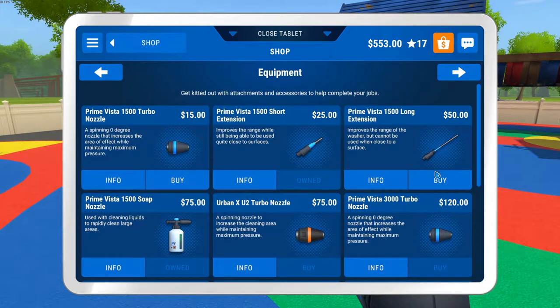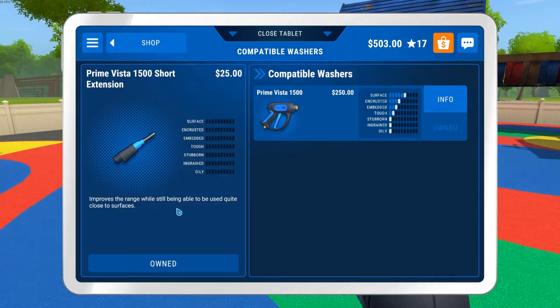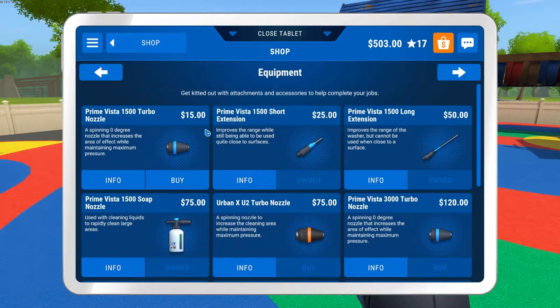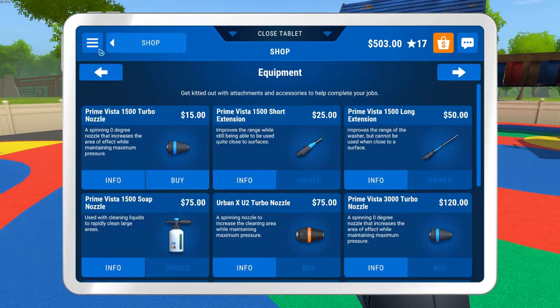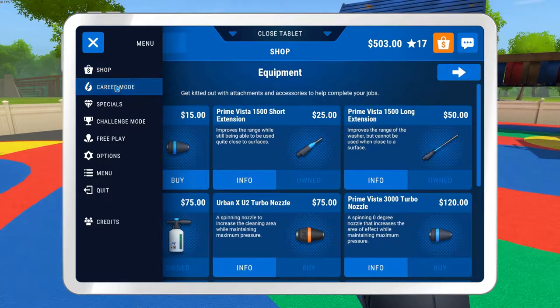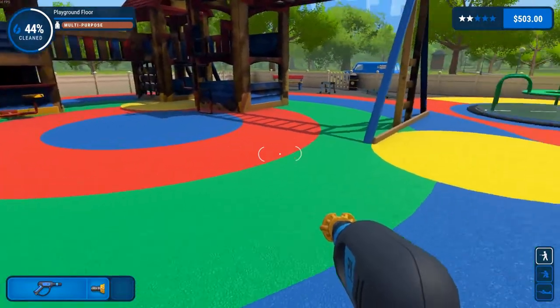The short extension info says it improves the range while still being able to be used quite close to surfaces. The long extension improves the range of the washer but cannot be used when close to a surface. So let's try those and see. We're at 44% on this job.